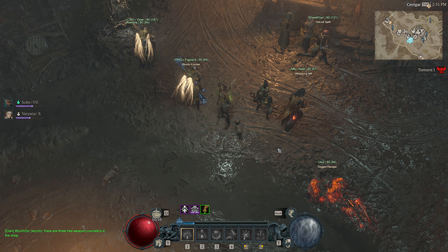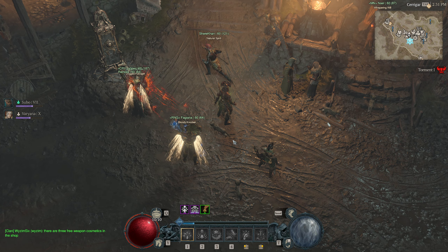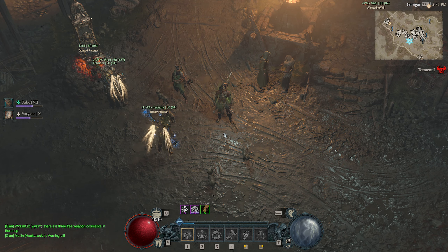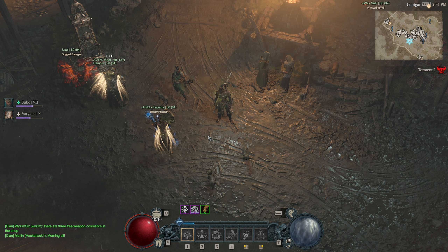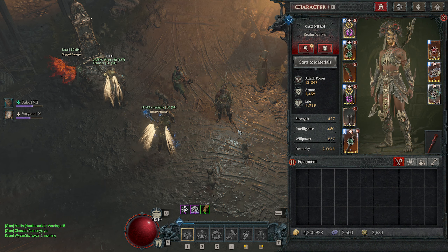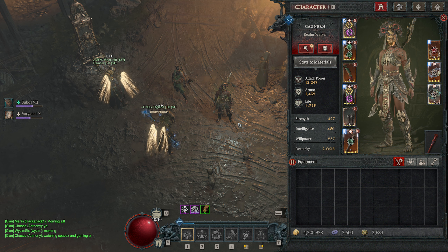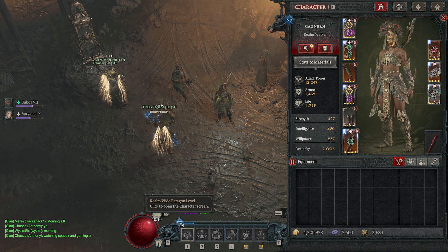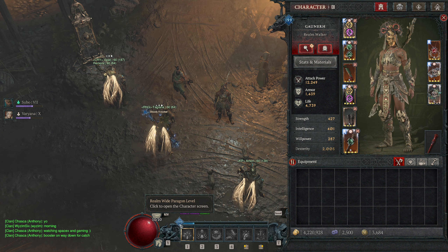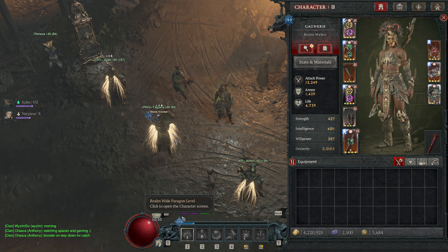Greetings and welcome to another Diablo 4 build video — more like a build update on the Centipede build that I already showed you. You can find that initial video in the description below. I'm not going to go through all the single Paragon and skills again, but I will explain how the build works. I made some changes from the initial build — I evolved it. I got more Paragon and I'm already almost at 200 where the whole build is coming together with all five Paragon boards and all our glyphs, which gives us a bit more power.